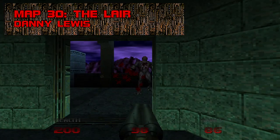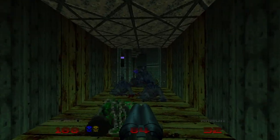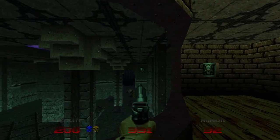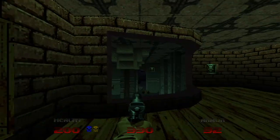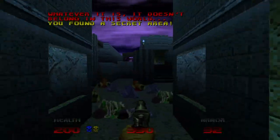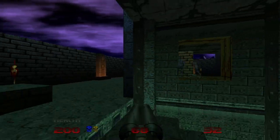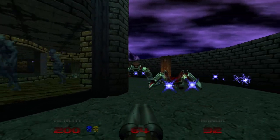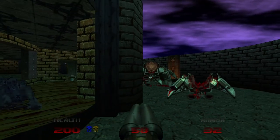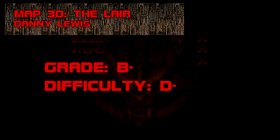Map 30: The Lair. A quiet and seemingly empty demon hideout, The Lair is a simple infiltration mission — get in, get the keys, and get out. Don't let the nightmare imps overwhelm you and ready the chaingun when you go down to the basement. The map's secret key is obtained by solving a shootable switch puzzle. I also have to praise Doom 64's arachnetrons — the most improved monster in the lineup: intimidating, sleekly rendered, and immaculately sound designed. Grade: B-, Difficulty: D-.